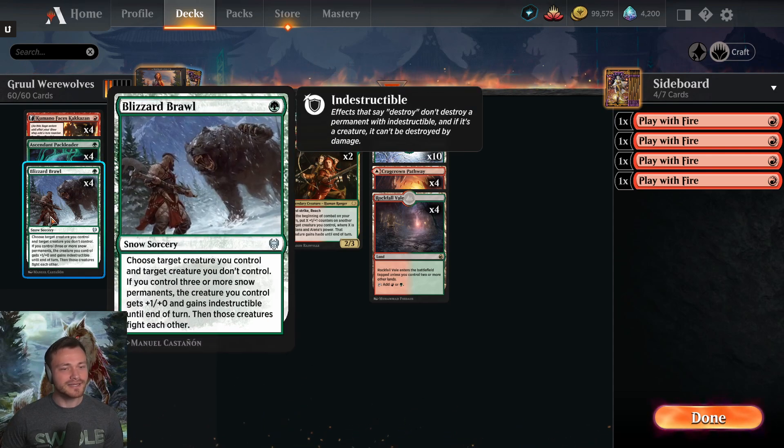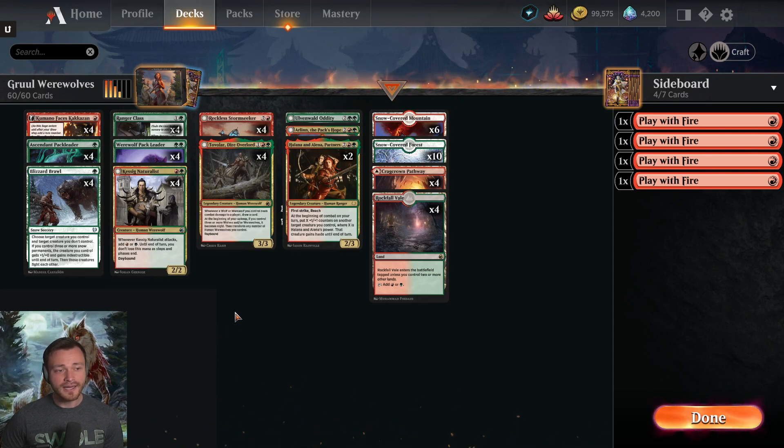The other card I want to talk about is Blizzard Brawl. In the last format before Kamigawa, I advocated Blizzard Brawl over Play with Fire 100%, even though the mana base is not 100% snow. That's because what was running around before was a lot of clerics, and Play with Fire can never kill a Righteous Valkyrie — anything with 2-4 toughness you just can't kill it.